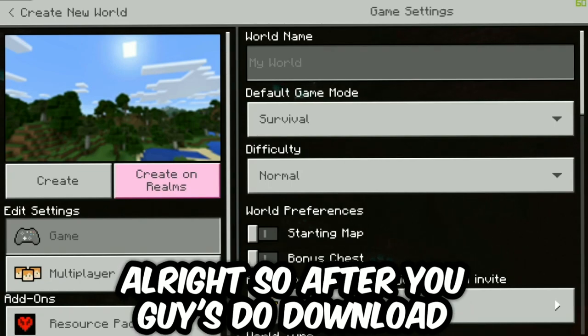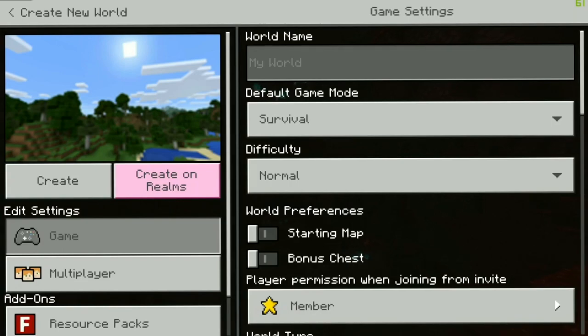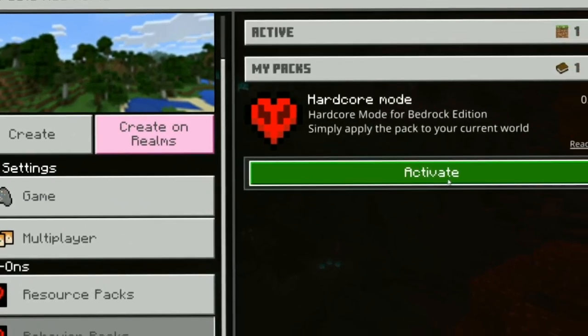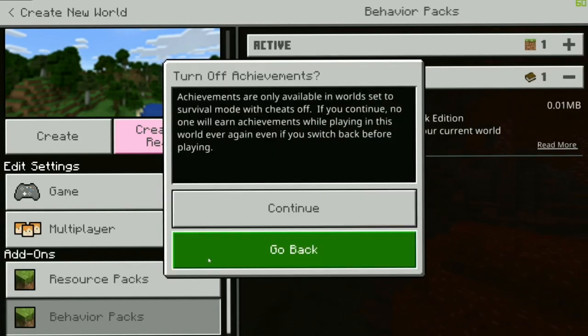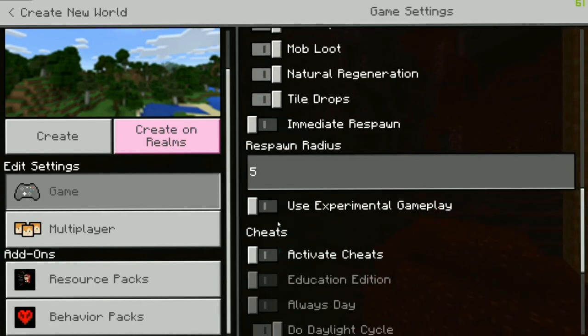After you guys download the pack that I have linked down below, it is a hardcore mode add-on that you can quickly download. It's called hardcore mode for Bedrock Edition. Now there are several different versions, but this is probably the one I like more — it's one of the smoother ones. Before we do that, you guys do need to turn on cheats for this to properly work. If you don't, it probably won't work.